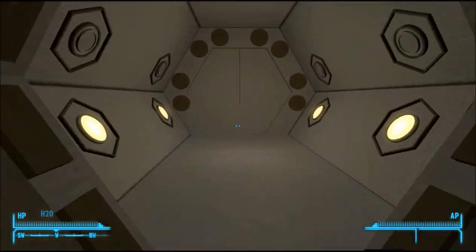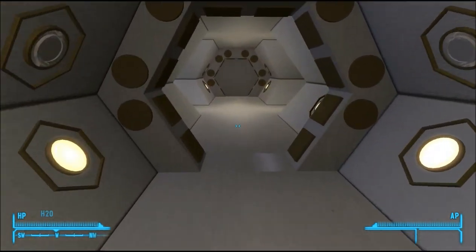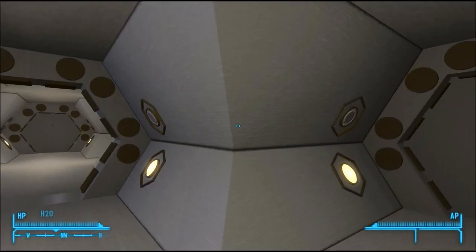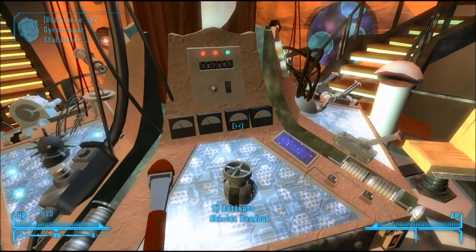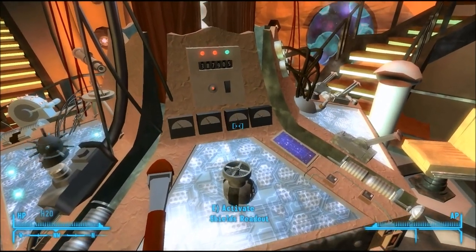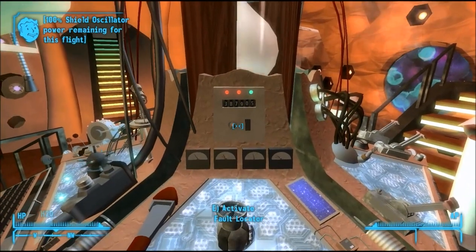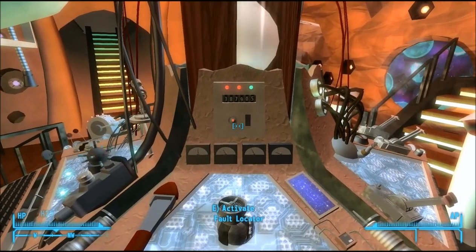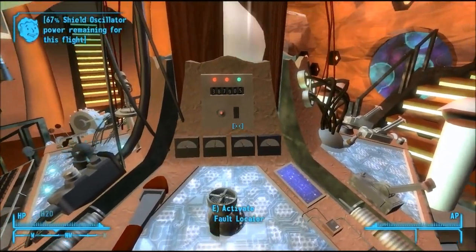Please note that you cannot leave the TARDIS while in flight. You are, however, able to enter the TARDIS depths. Doing this in flight is not a good idea, as it will still ask you to use the components, which will damage your TARDIS. You can check your shield oscillators on the shield readout — currently 100%. However, if you miss one of the components in flight, there will be an explosion and your shields will go down.